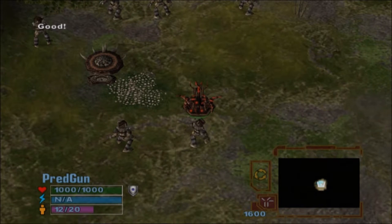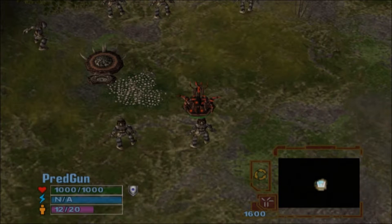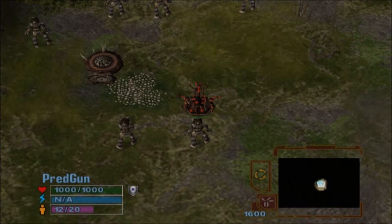Currently it is in mobile mode, and you may notice that it can be moved around like a normal unit. However, Pred Guns cannot fire when they're in mobile mode. To be able to fire, they must first be deployed. This is done by accessing its special ability with the R1 button.